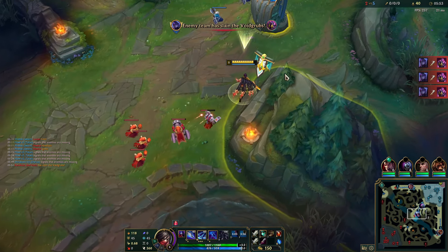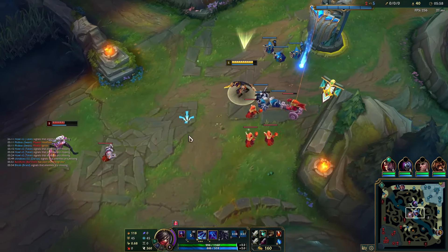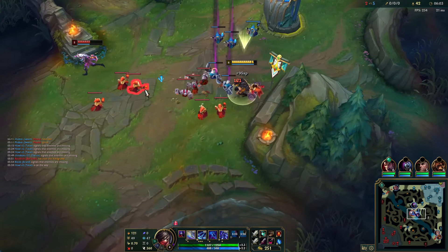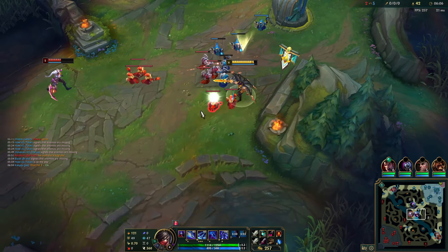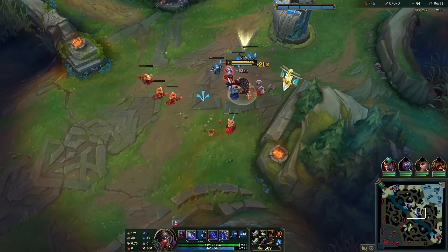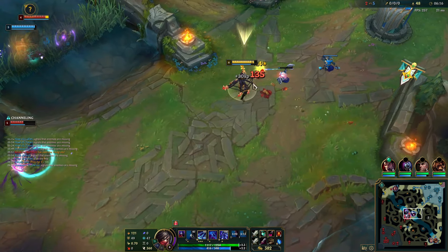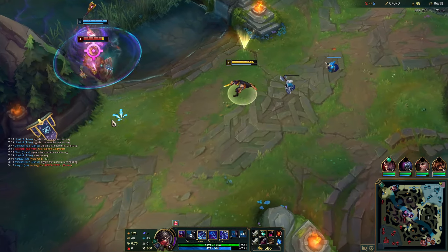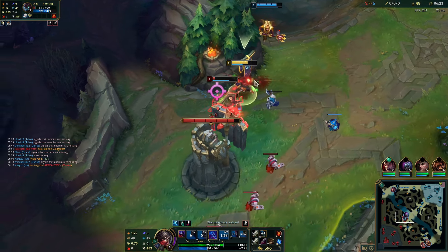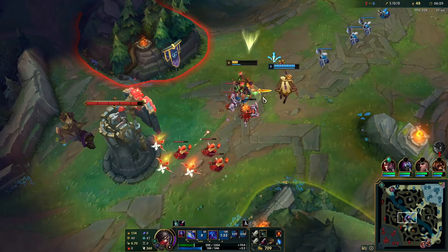I even choose to freeze the wave somewhat. I kind of pulled it — I don't know what I'm doing here. I somewhat froze the wave but Diana actually stays. The reason I said somewhat is because I kind of pulled the top minion into the turret. Maybe I wasn't decisive — maybe I wanted to hard push and bring it to the turret. One tip: if you want to hard push, you can bring the minions to your turret and let your turret deal with them.